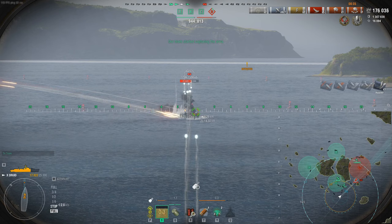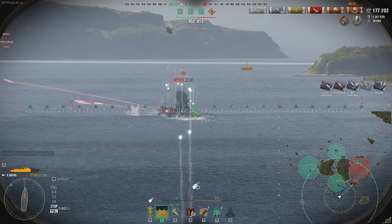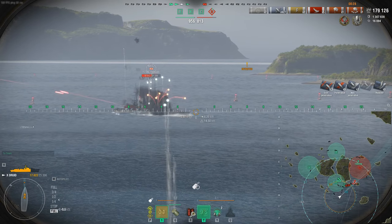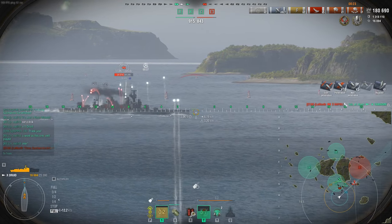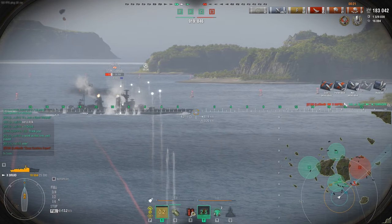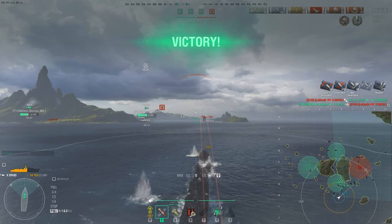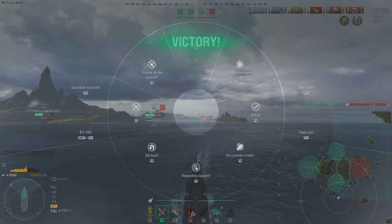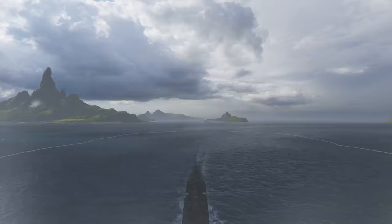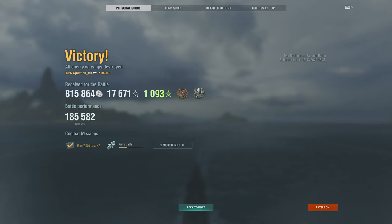Last ship — the Napoli. Nothing he can do. We brought it back from near a deficit to four versus one. Even angled, the Napoli isn't doing much against the Druid. If he's firing at us and not looking at anyone else, we are a major threat. Reversing in smoke — very difficult to shoot at, especially drawing cruisers to fire into blind smoke. 185,000 damage, five kills, Kraken. Number one on the team.